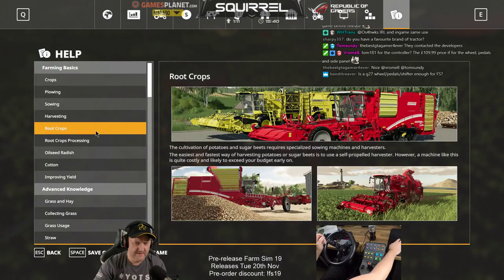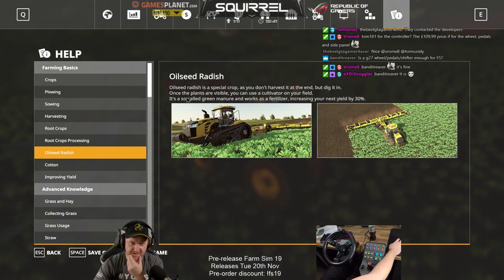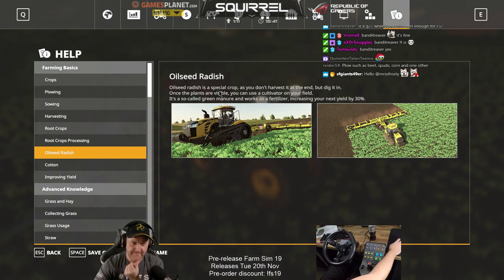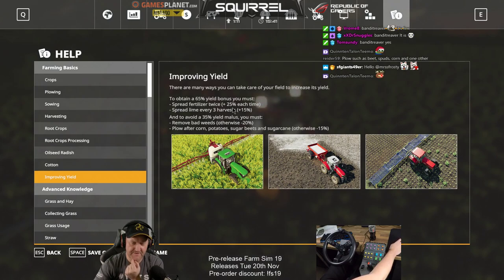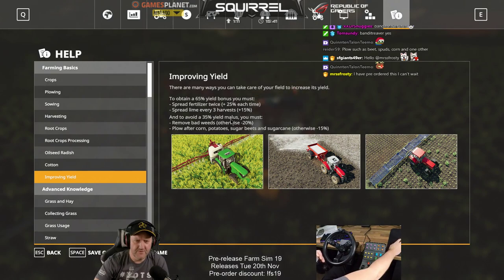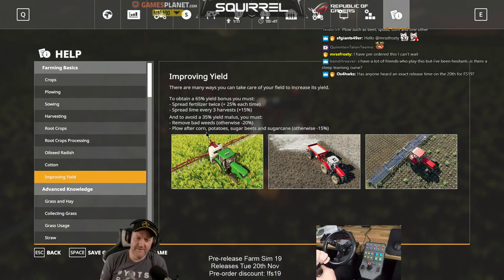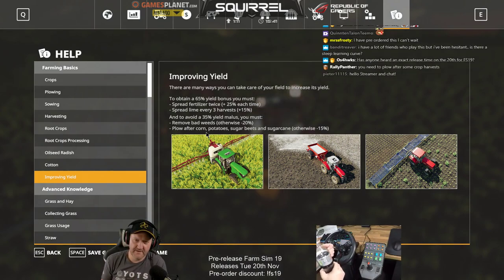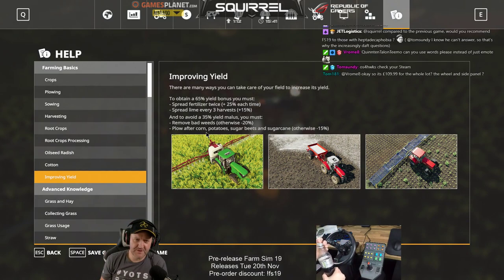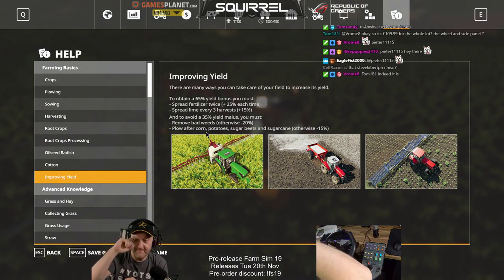Sowing, harvesting, root crops. Oilseed radish is a special crop - you don't harvest at the end but dig it in. Once the plants are visible, use the cultivator. It's a so-called green manure, works as fertilizer, increasing your next yield by 30%. To obtain a 65% bonus you must spread fertilizer twice. Spread lime every three harvests to give plus 15%. To avoid a 35% yield malus you must remove bad weeds - otherwise minus 20%. Plow after corn, potatoes, sugar beets, and sugar cane, otherwise 15% loss. So you have to plow if you have corn, potato, beet or sugar cane - otherwise that implies you don't have to plow. You do have to get rid of weeds, spread lime every three harvests, fertilize twice, and if you're sowing oilseed radish you'll get an extra bonus.